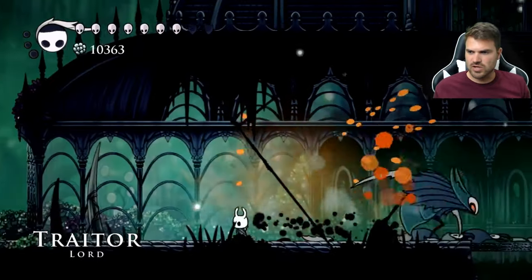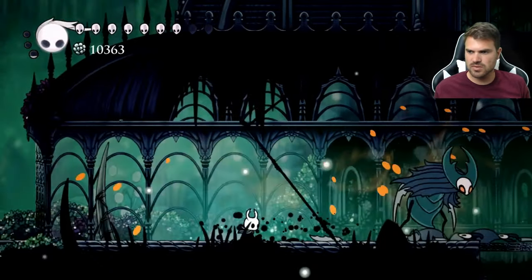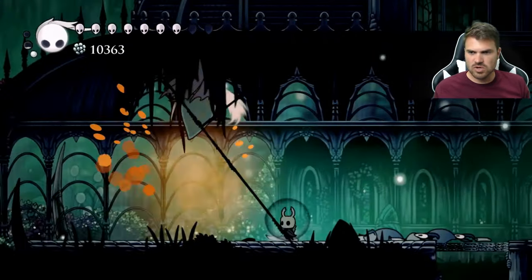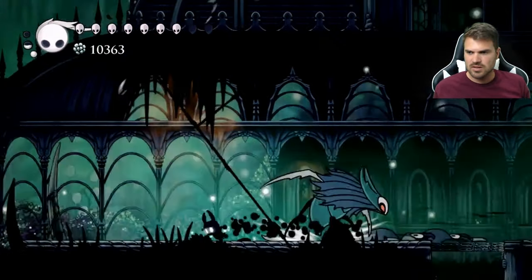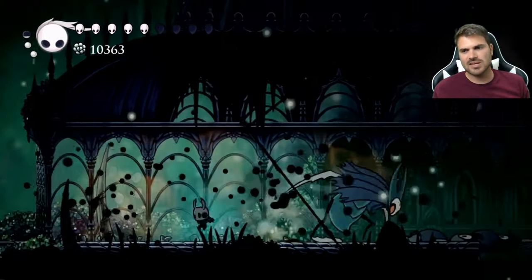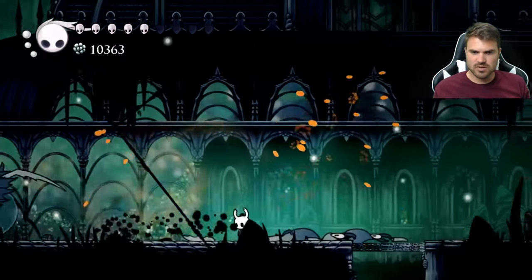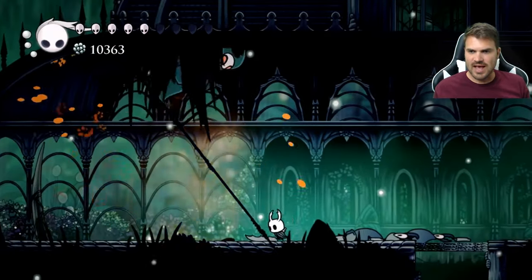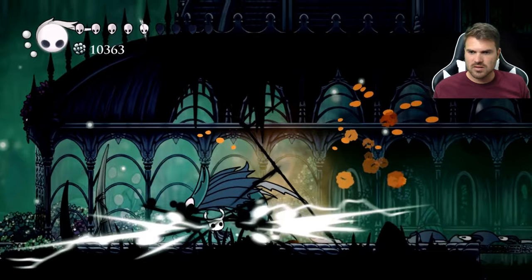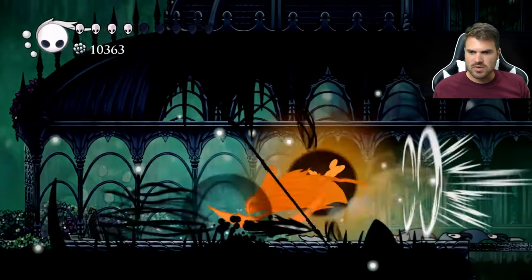Whenever he does his attack, dash right through. If he jumps up, just walk towards him then dash right through. Sharp Shadow is going to help a lot here. When he goes into the ground, it can be hard if you need to dash twice — that's the one thing with this guy. He doesn't even dash that far when he does go forward. Sometimes he'll do that move where he walks towards you and it's super annoying, but just dash through.